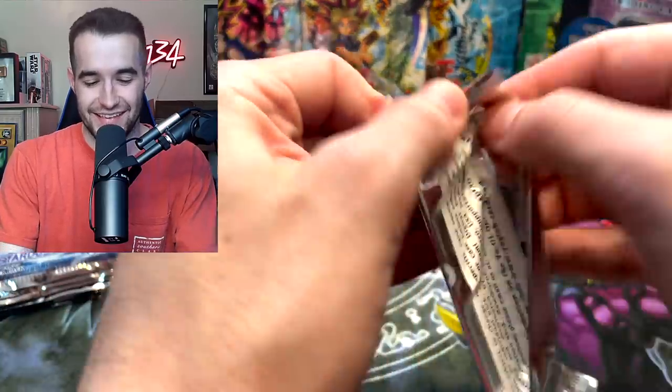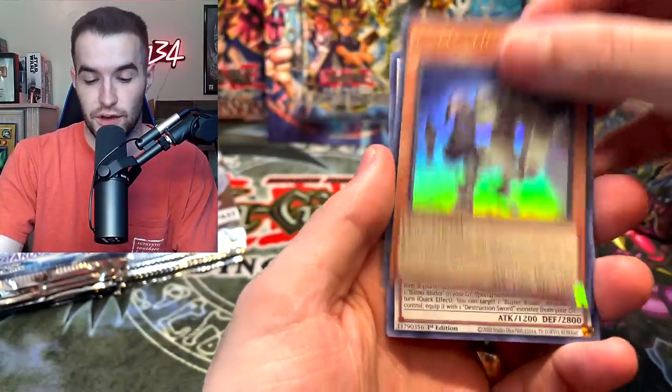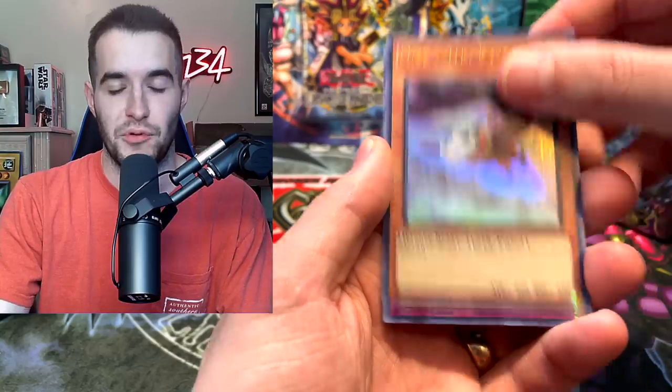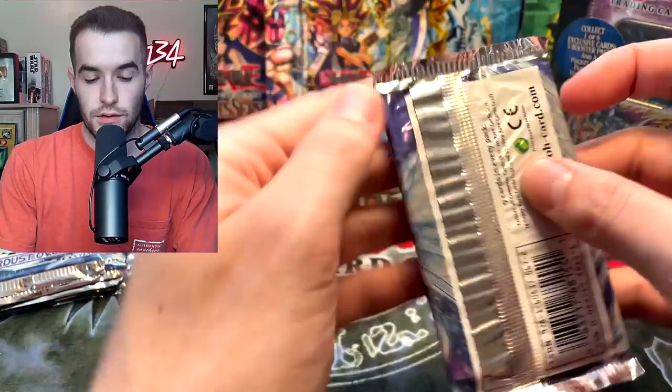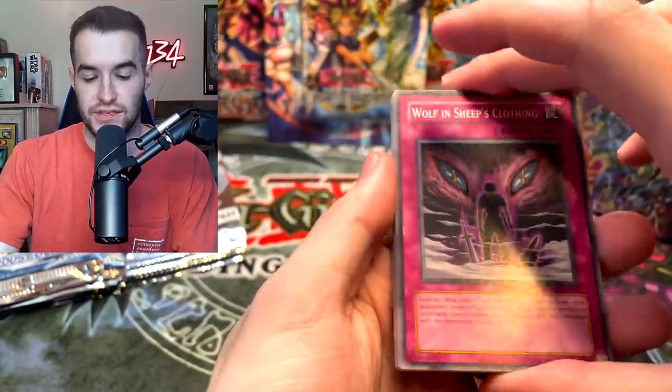Or we pull a Ghost Raider from Ghost Raiders of the Past - that's possible as well. Attack of Crusader, we got the Buster Dragon, Missed Valley Baby Rock, Struggle, and Thestalus the Mega Monarch. So far what do we got? We've got a few Supers - that's what we're looking at right now. Nothing too insane.